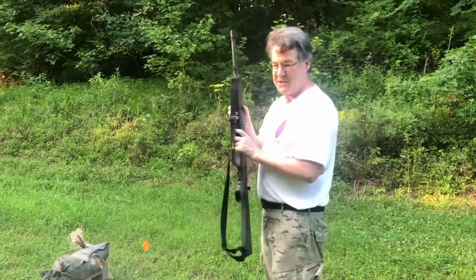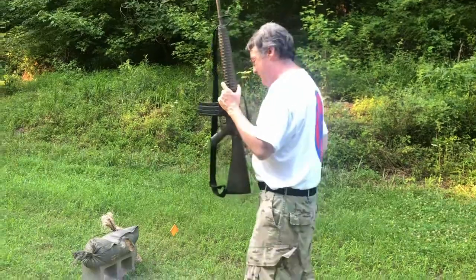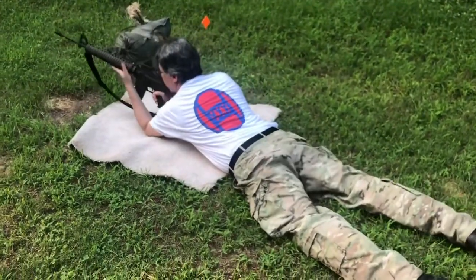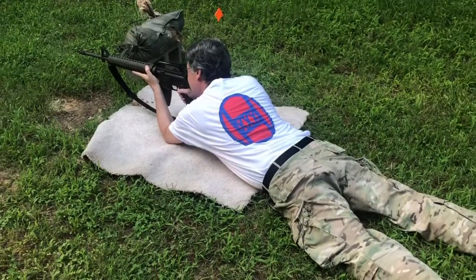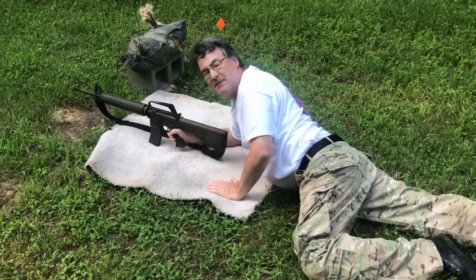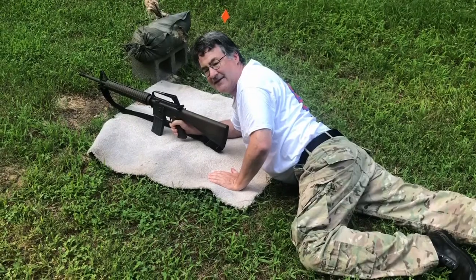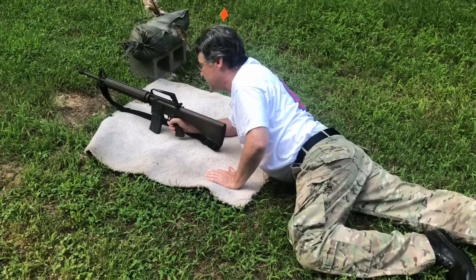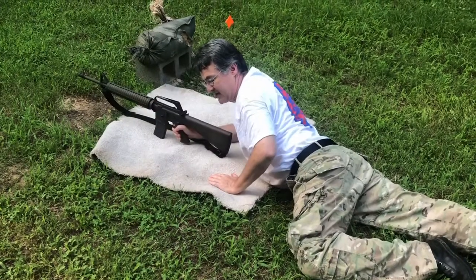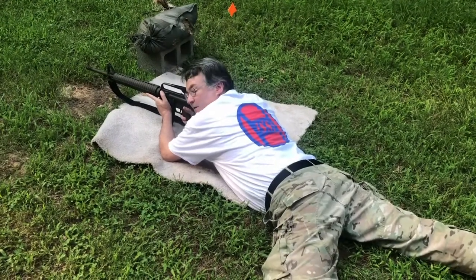Now we're shooting from the prone unsupported position. There are two schools of thought: the classical way is to put your elbow down and keep the weapon up off the ground. The rationale is that some believe resting the rifle's weight on the magazine could cause a malfunction. However, with a decent NATO magazine and rifle that rarely happens, so you can instead use the magazine to support the rifle — it gives you more stability and keeps you lower to the ground, which is an advantage if someone is shooting back.